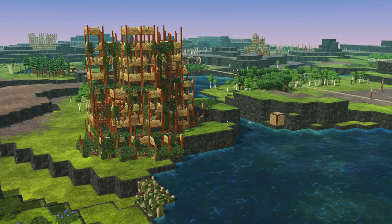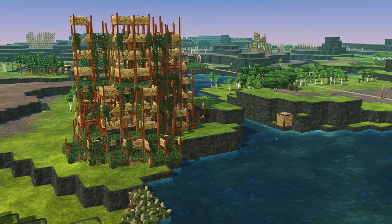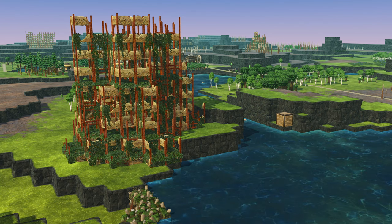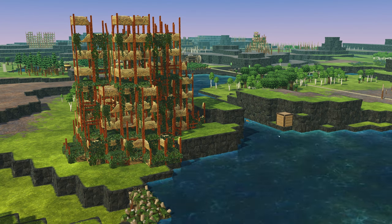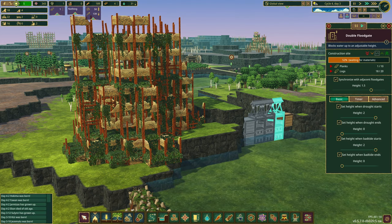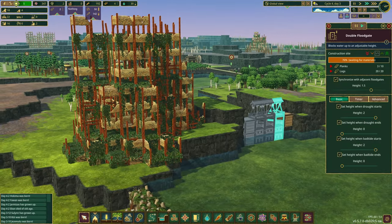Hello everyone and welcome back to another episode of Badwater Lakes. We are here in hard mode with our folktale beavers. We last left off trying to get these floodgates built. They're getting built, slowly. We have only about four logs and really not a lot of water — that's not good either. We are having some challenges.